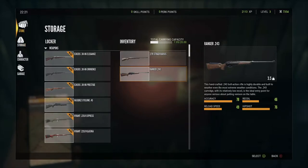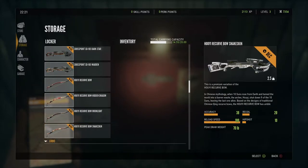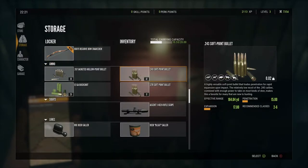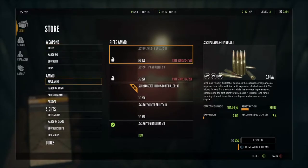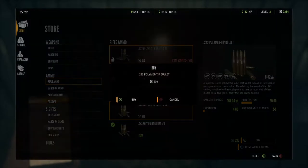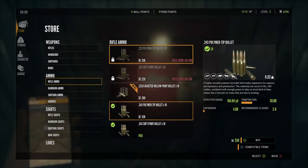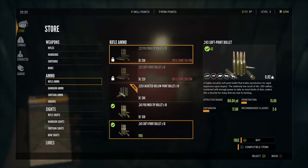Now there are a couple of different things. We did not have polymer rounds - we have soft points on both the 270 and the 243. So one thing we're going to do is in our store, we are going to get some polymer tip 243 rounds. Those are going to offer us much more suspension - double the suspension from our free soft point bullets. The soft points are still going to be good for small game, like even coyotes and stuff like that.